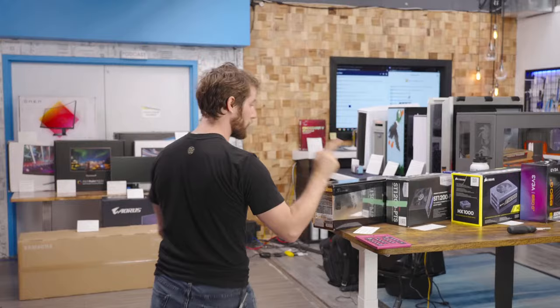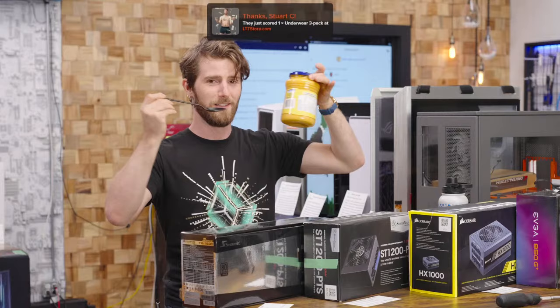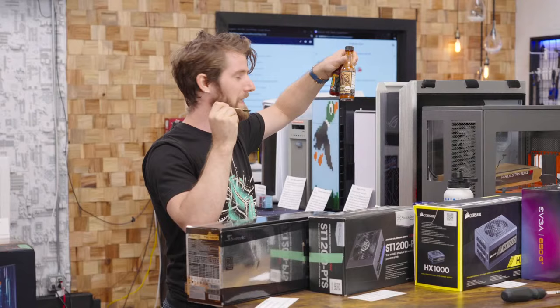There are a couple of ways that I can tilt the scales in my favor. First, I can take an advantage, which means I get to roll two dice and take the more favorable outcome — but that will cost me one heaping tablespoon of Cheez Whiz.